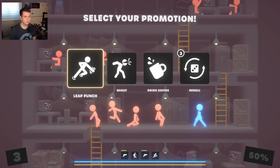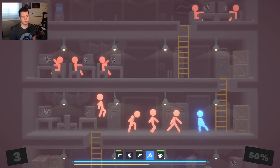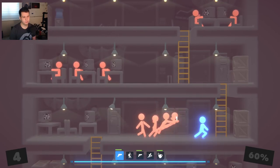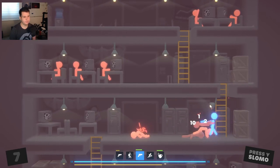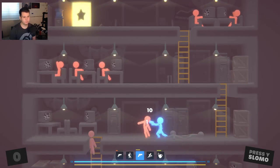All right, let me go ahead and level up here. Why don't we drink some coffee? There we go — we've got another thing that requires ammo. With certain characters, you're just going to require ammo.